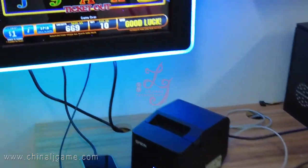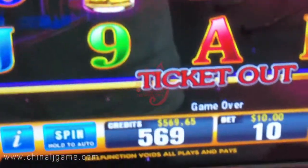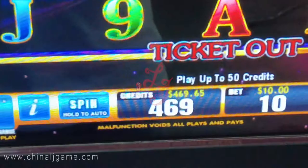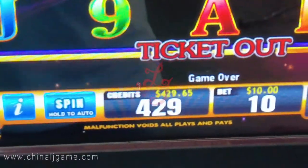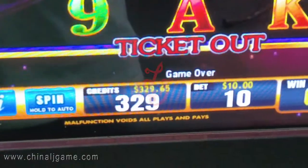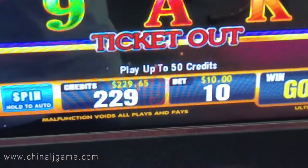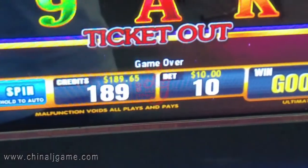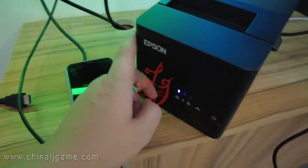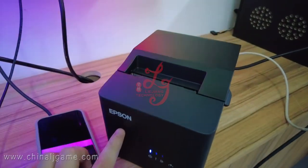Sometimes it's a little slower, but for ten thousand or one thousand credits it will take around one to two minutes. Let's wait. After the credits are gone, a paper will come out from this printer.